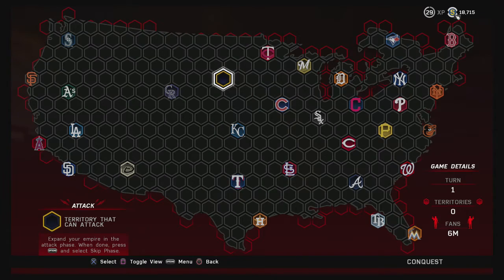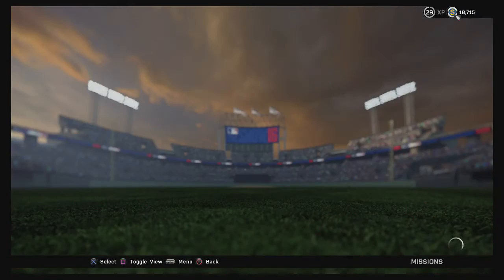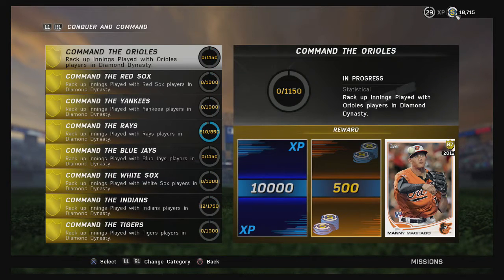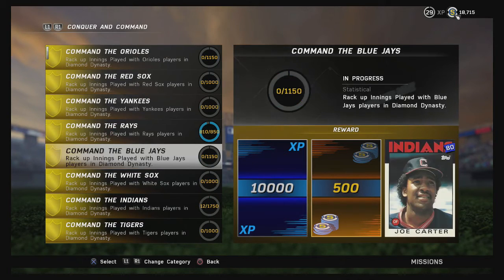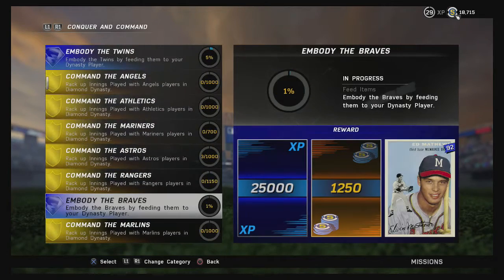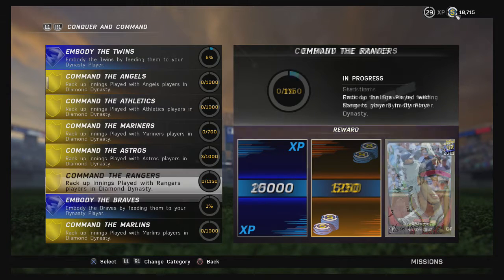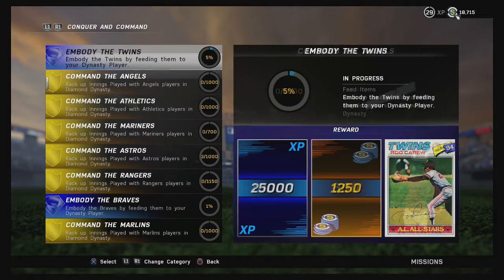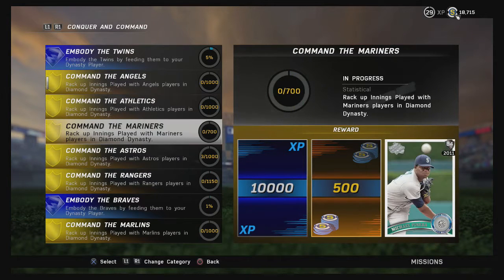First thing I want to show you is there are a lot of rewards to be had. Hit the options button, go under missions, hit your R1 button to go to the Conquer Command section. Look at all these rewards you can get — some good cards. On the Twins I already got Harmon Killebrew, you can get Rod Carew. On the Braves I got an 88-rated Jeff Francoeur, and you can get Eddie Matthews. Every team you conquer gives you two different rewards: a gold level reward and a diamond level reward.